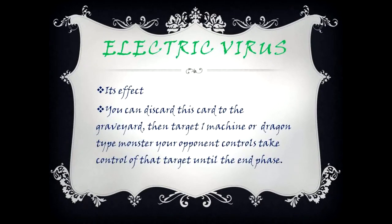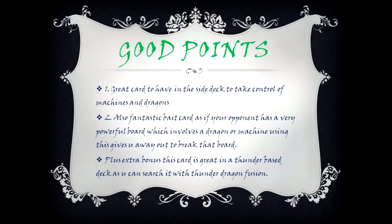Electric Virus. Its effect: you can discard this card to the graveyard and target one Machine or Dragon-type monster your opponent controls, then take control of that target until the end of the phase. Good points: 1. Great card to have in the side deck to take control of machines and dragons.